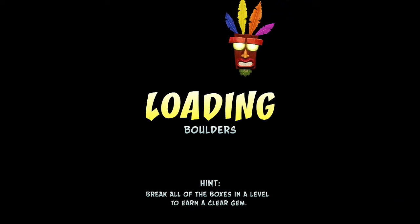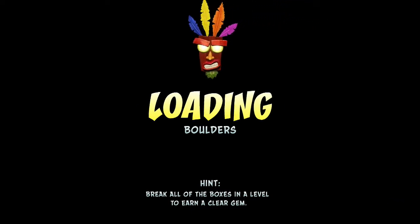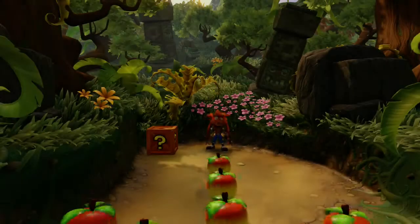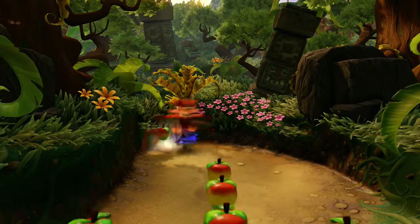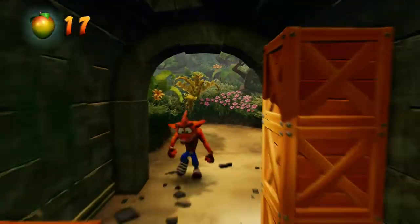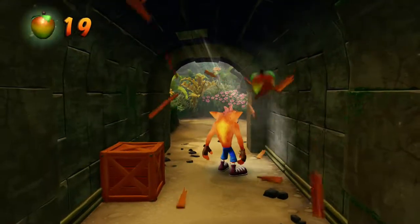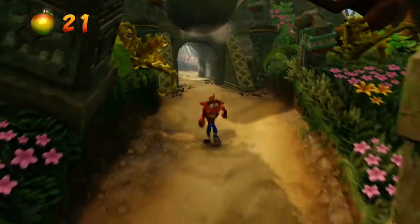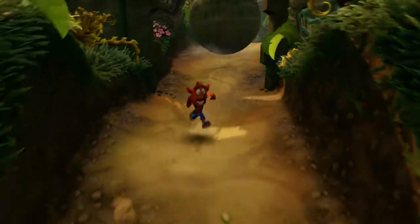So the hint is to break all the boxes in a level to earn the clear gem — like we didn't know that already. In this level we can actually do that. The last two levels we needed to unlock some stuff to get all the crates, so we couldn't get them just yet. We have to come back to them. Alright, so here is Boulders.